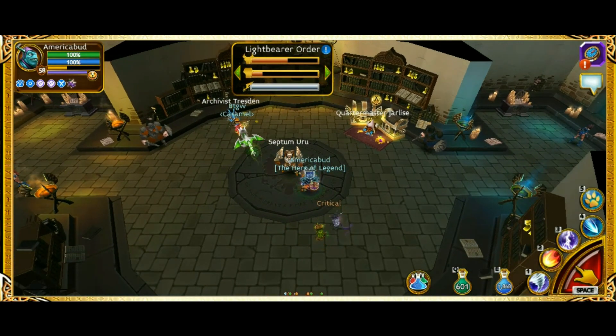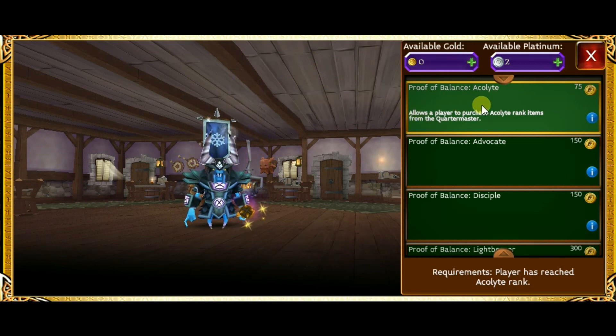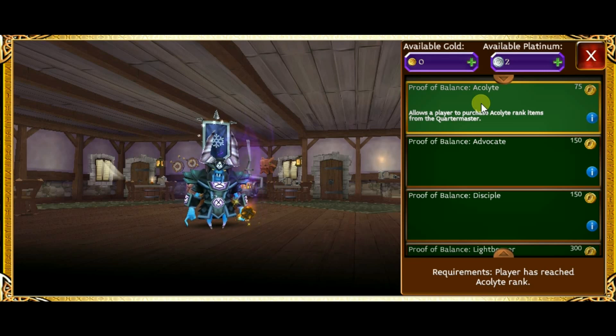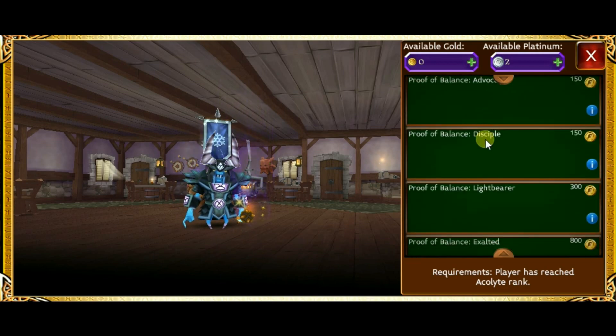Once here, talk to Quartermaster Jarlice and you'll quickly notice how overwhelming the options can get. But if you're just beginning to collect these tokens, I'd suggest running the cemetery until you can afford a Proof of Balance for Acolytes. This will allow you to purchase acolyte ranked items from this shop.